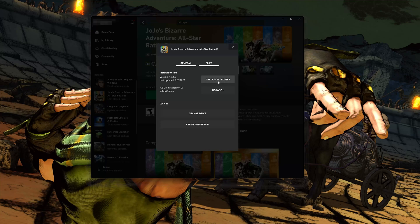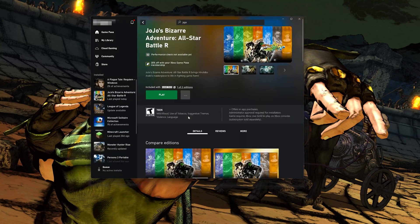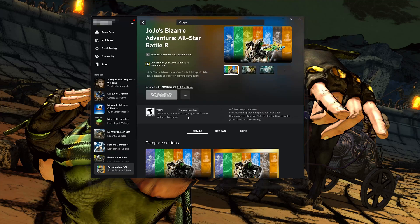If that didn't work, select Verify and Repair. Choosing to verify and repair your files will reset JoJo's Bizarre Adventure to its original settings. You won't retain any mod files, and game saves that aren't backed up may also be lost. Press Yes and wait for JoJo's Bizarre Adventure to be scanned for errors, then try to launch your game.